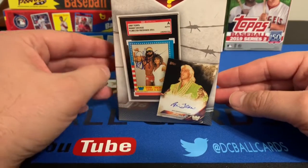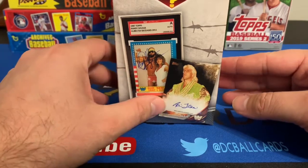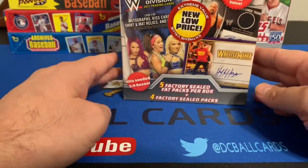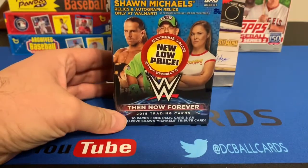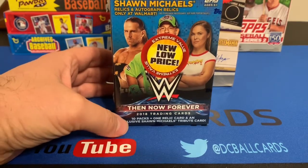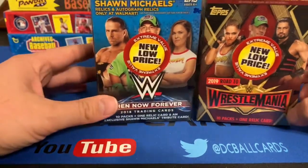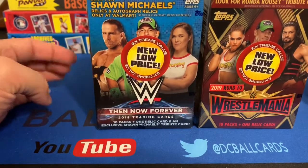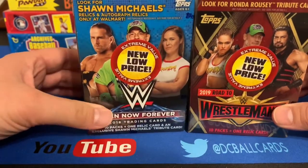Of course, if I could pull this Randy Savage auto with Miss Elizabeth or this Ric Flair, I'd say the odds of doing that are very unlikely. I also want to show off two other blaster boxes I got — WWE Then Now Forever 2018 trading cards with 10 packs and one relic, and 2019 Road to Wrestlemania. Both were on clearance too, $9.99 apiece. I'm going to save these for my nephew Aaron, a big wrestling fan.